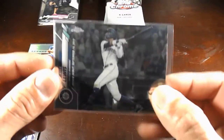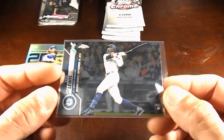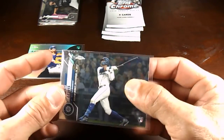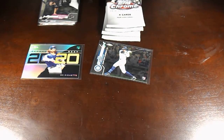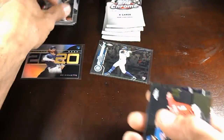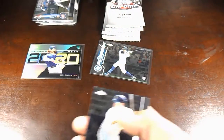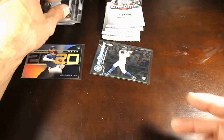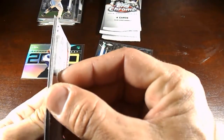Nice — Kyle Lewis rookie debut Chrome, sweet card right there. Rookie of the year. He's the next guy that I'm collecting, other than Luis Robert. Those two guys right there are gonna be right up there. I kind of go out of my way to collect Kyle Lewis and Luis Robert. I think one day Luis Robert will be the man — not that he isn't now — but we'll see, as long as he keeps it up.